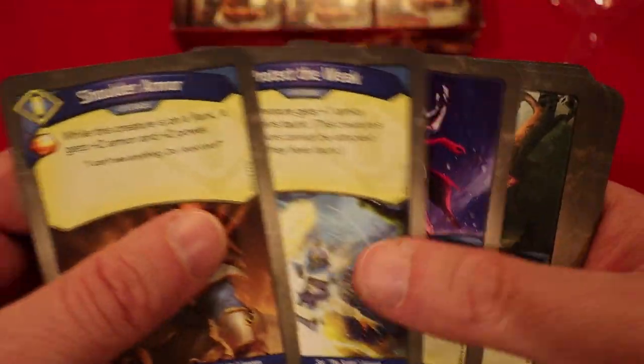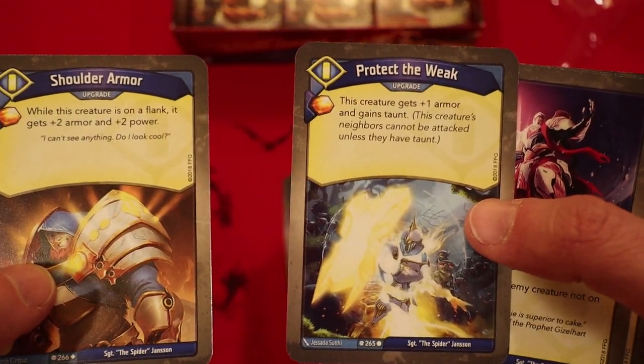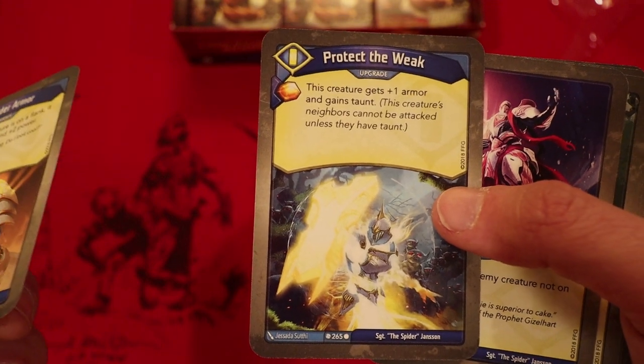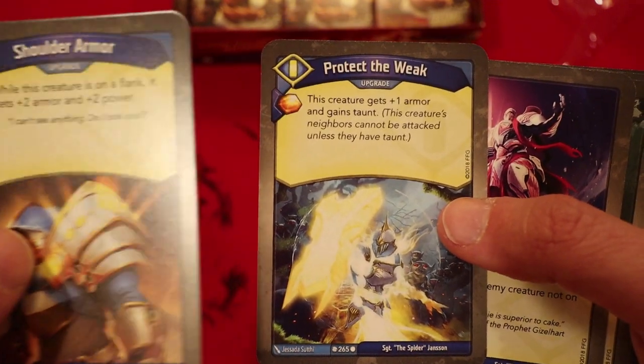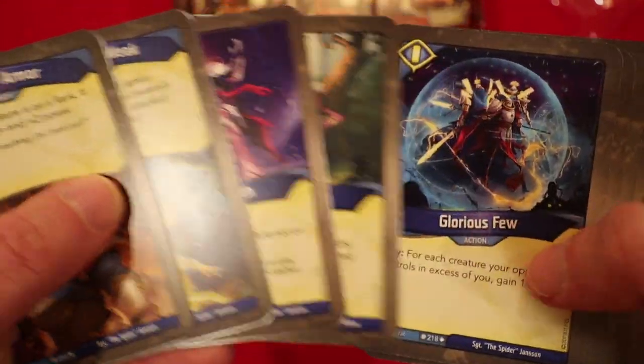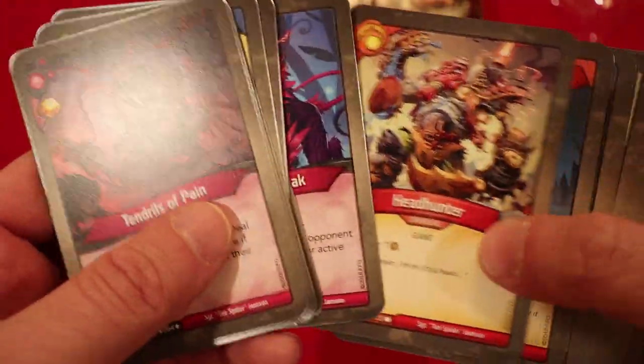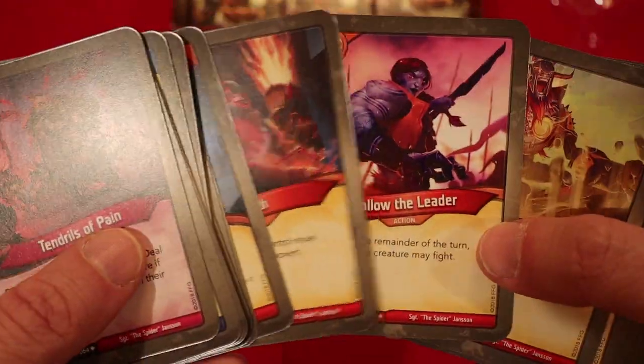I would have liked to see a few more artifacts for this Oath of Poverty, but it is what it is. These upgrades are gonna be really good in here. Imagine putting Protect the Weak on a Troll — he's able to basically tank for other creatures, and whenever he reaps he heals himself. Very nice. We already mentioned Shoulder Armor on top of Staunch Knight — excellent. For creature control we have Radiant Truth, Blinding Lights, Tendrils of Pain — only if your opponent forged a key — and Follow the Leader helps take care of the board too.